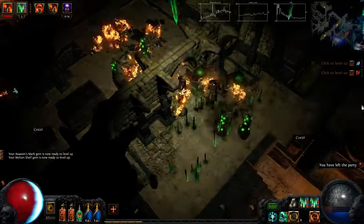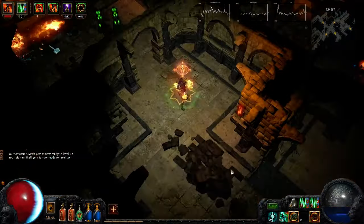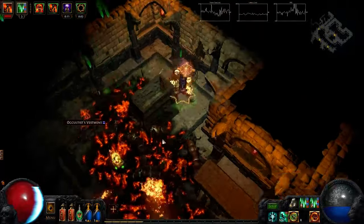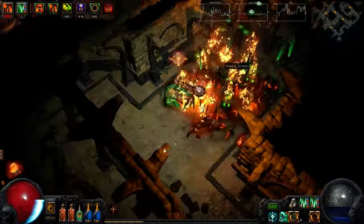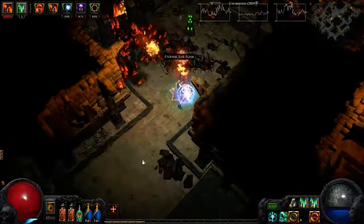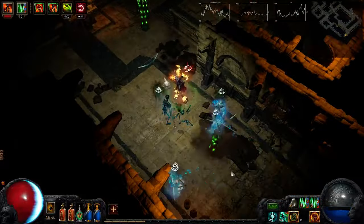Okay, some more map drops. Alright, nice big room full of mobs here. So this map has two unique bosses. Once we get to the boss area, we'll see how we go against them.